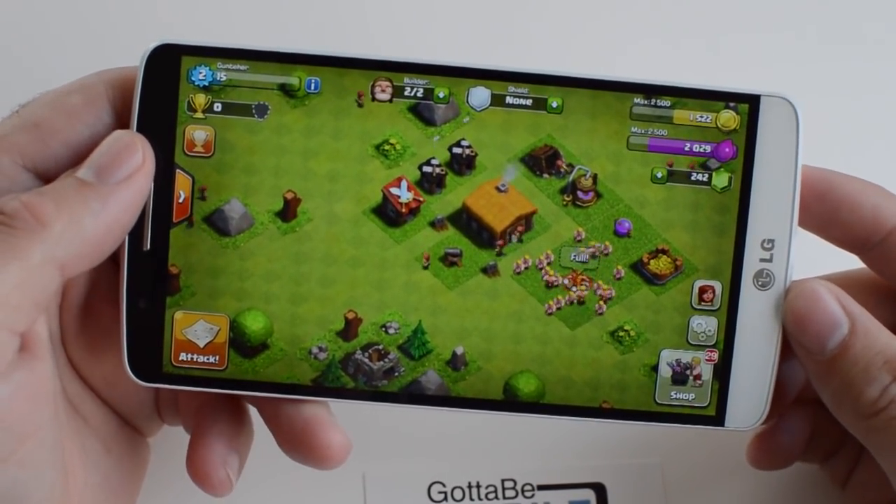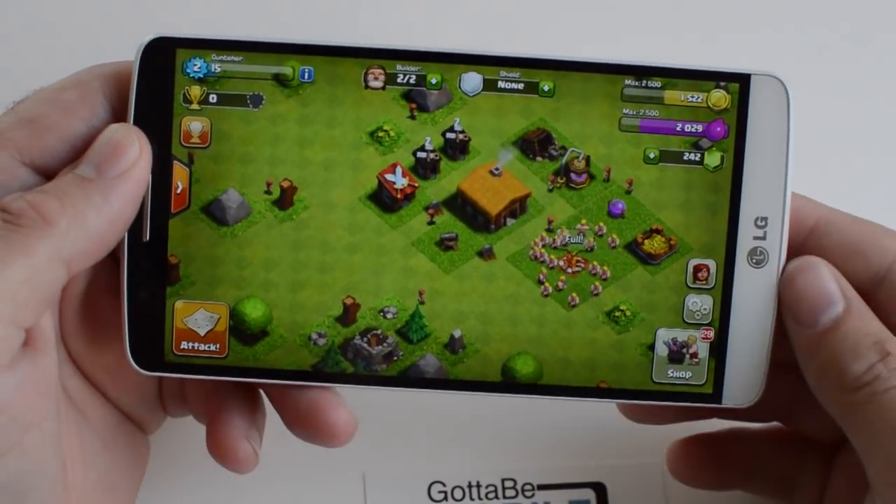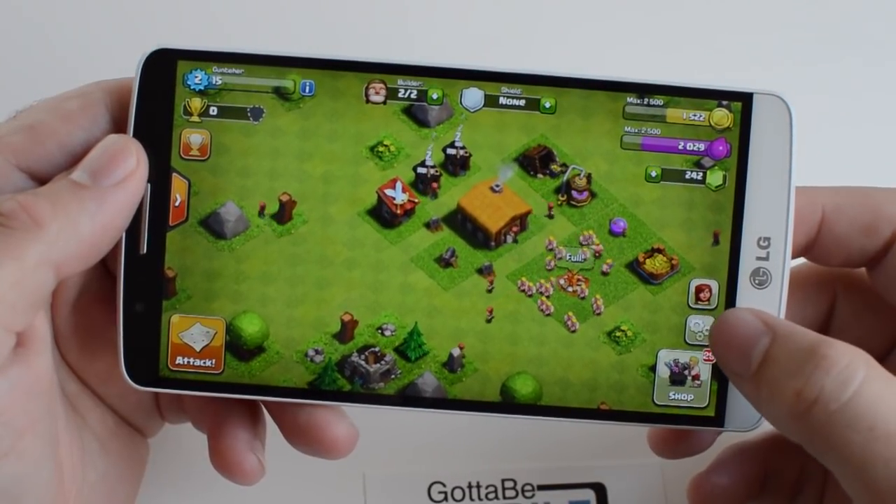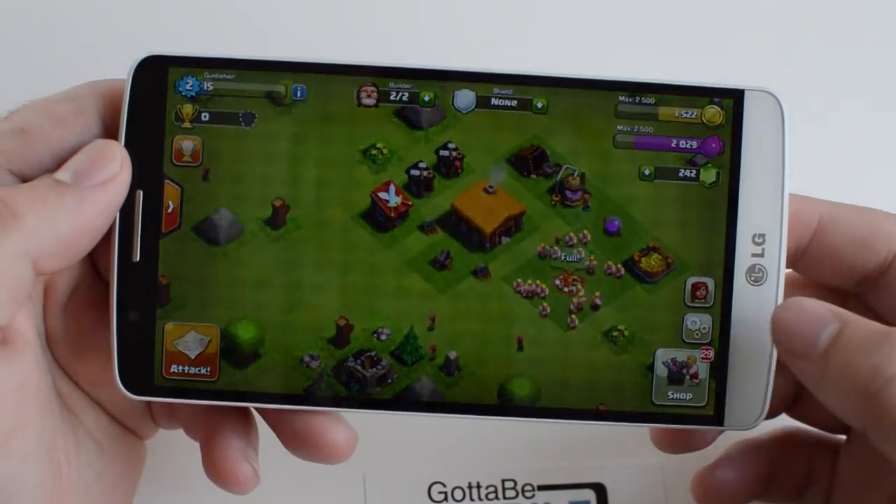So as you can see here, I've started the game and went through the general tutorial at the beginning. All you need to do is hit the little gear-shaped settings button in the bottom corner.